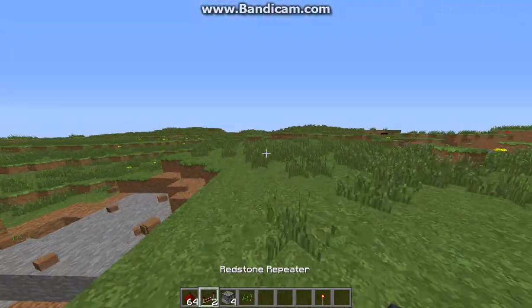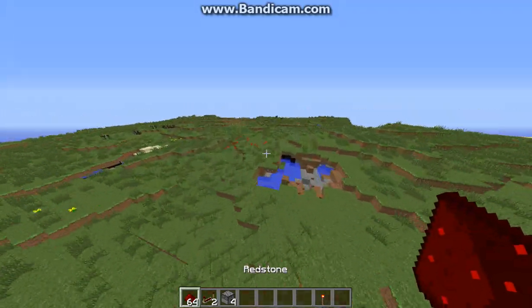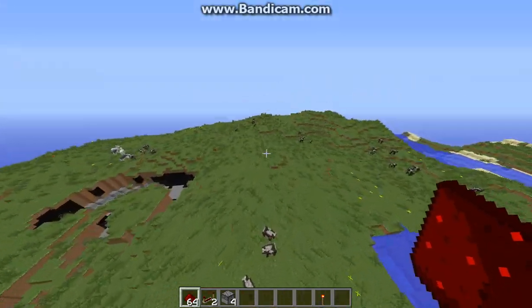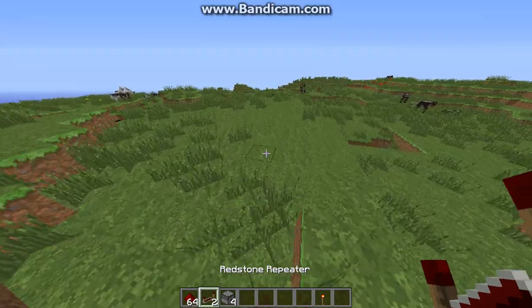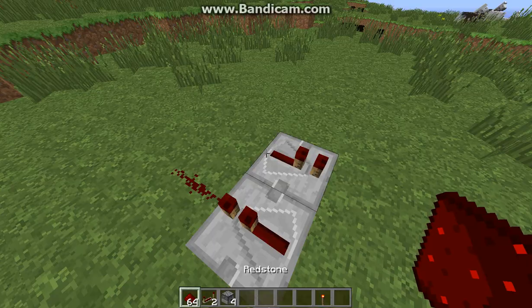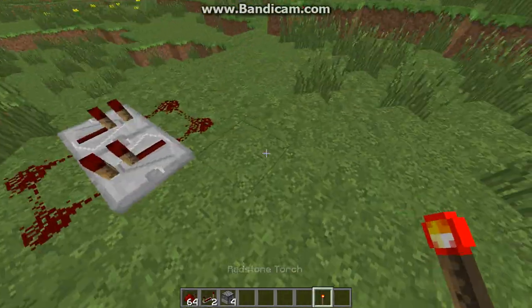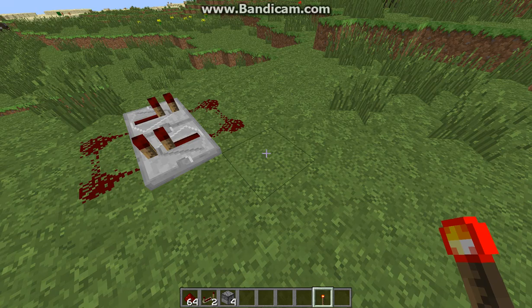So, if you want to know how it does this — how it spits out the TNT rapidly — it's because if you place repeaters just like this and redstone just like this, then you have something to activate the redstone on one of the redstone parts. If you place it and break it really fast, it starts a clock.